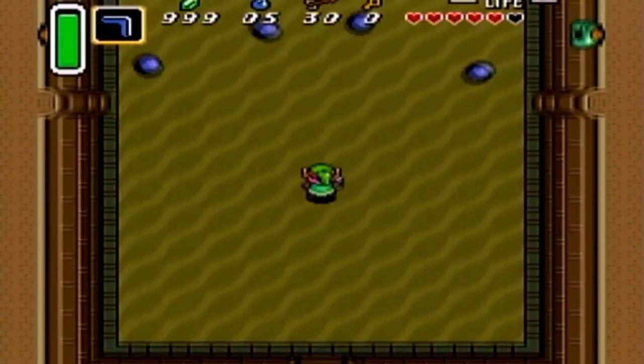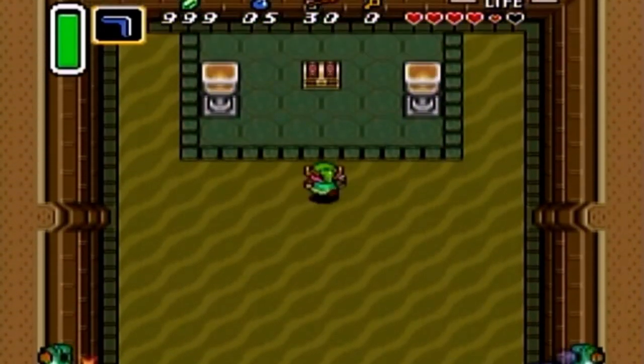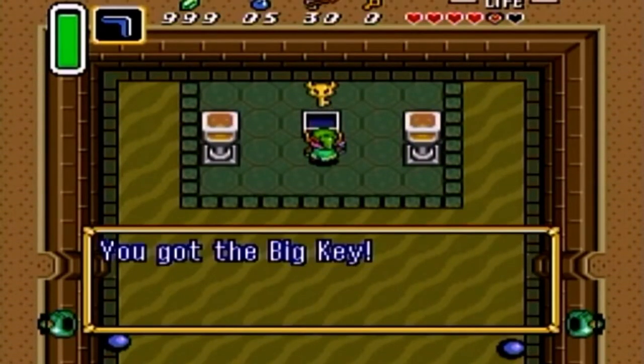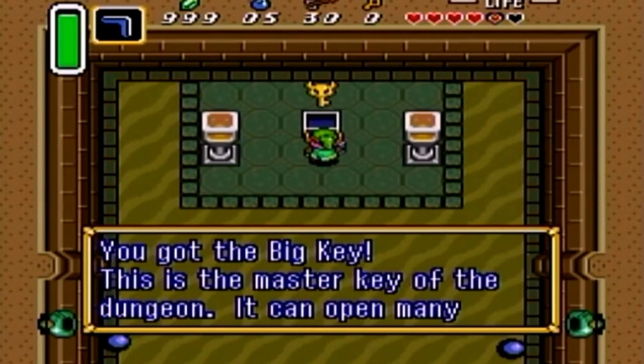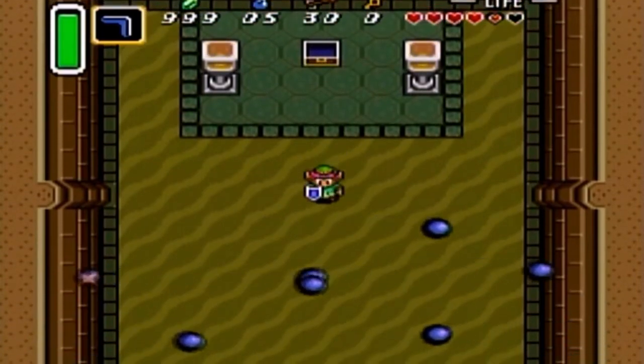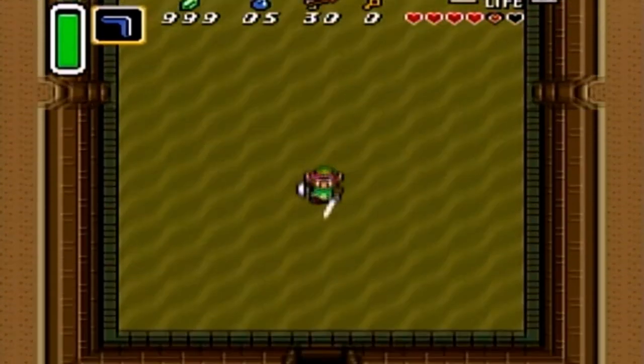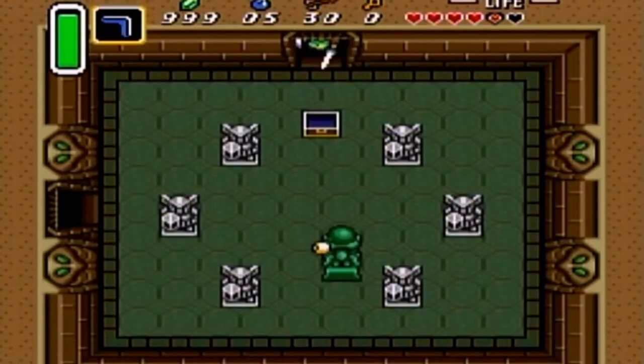If we do this, we get the big key. So you do actually want to go in this way — regardless of your feelings about this room, you do have to come through here to pick up the big key.